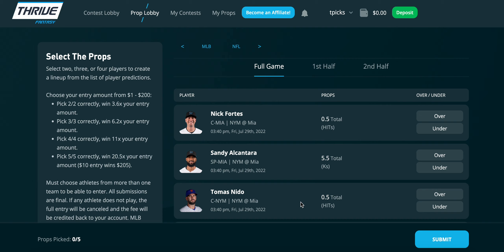There is a link in the description below to sign up for Thrive Fantasy if you are not yet signed up. What they're offering right now is a 100% instant first deposit match up to $100. Also, new users who deposit $10 get two free $20 contest entries, and if you deposit $100 you get four free $20 contest entries.